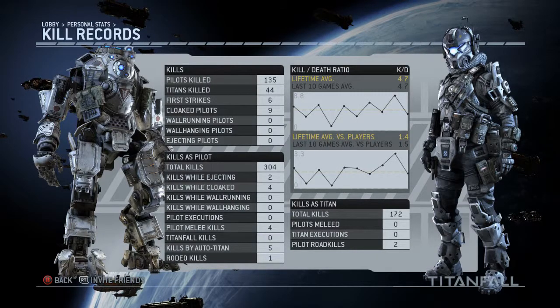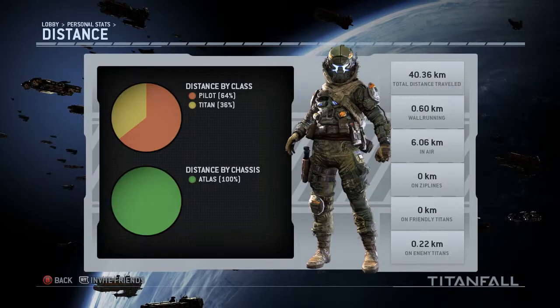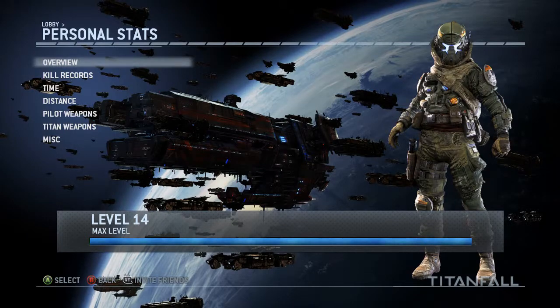I can show you my personal stats — my K/D is around 1.4, but my overall K/D is 4.7 including bots. The stats screen gives you an overview of everything: cloak kills, first strikes, titan kills, time played, distance travelled, different classes used, and weapon kills.